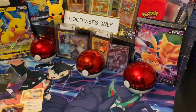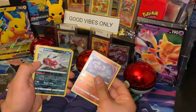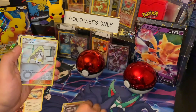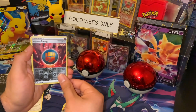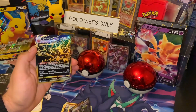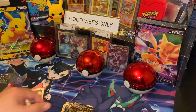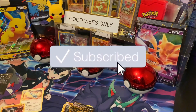Okay, to sum up today's pulls: reverse holo Cinderace, reverse holo Heatmor, reverse holo Lucario, reverse holo Ariados, Butterfree V, promo card, and the pull of the day — Eternatus VMAX, welcome to the Pokédex! If you enjoyed today's content make sure you leave a like and subscribe. I'll see you next time.